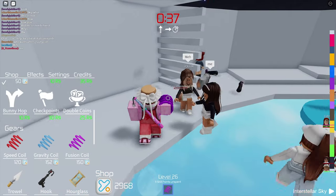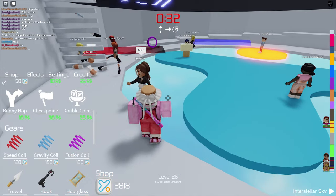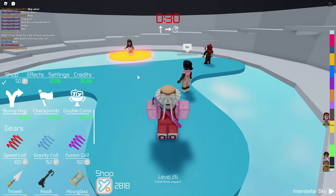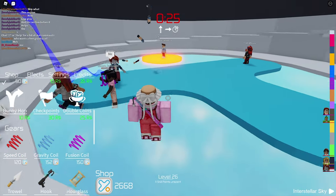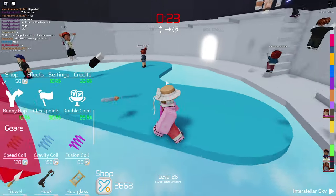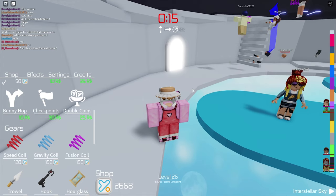There's the first customer right there. We bought two of them - and number three as well. Let's buy number three, also a fusion coil. It's quite bizarre that the fusion coil is less expensive than the gravity coil, because it combines two things - it combines gravity coil and speed coil. So this is pretty bizarre.